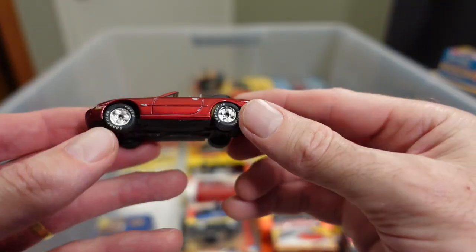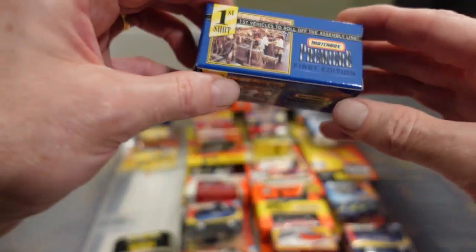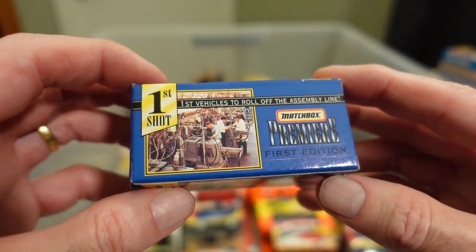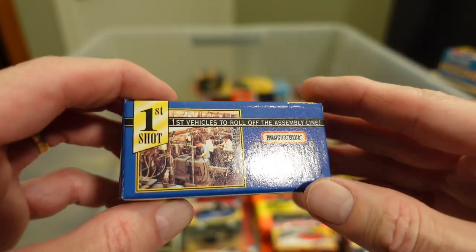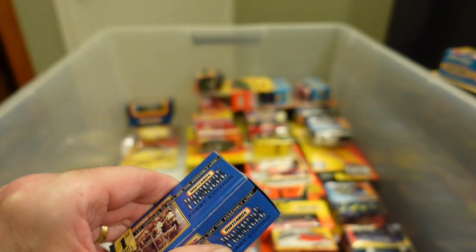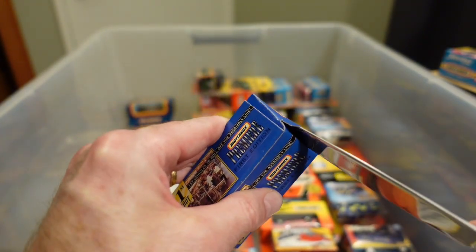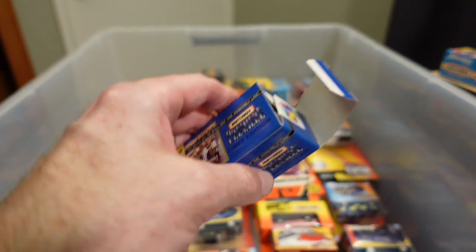Why did they do that to the axles? They're just a tad too long. But this Jaguar is still nice. Another one — I'm yet to discover what this 'First Shot' is all about. Well, it's self-explanatory — first vehicles to roll off the assembly line — but that's about as much as the card or the box will tell me.